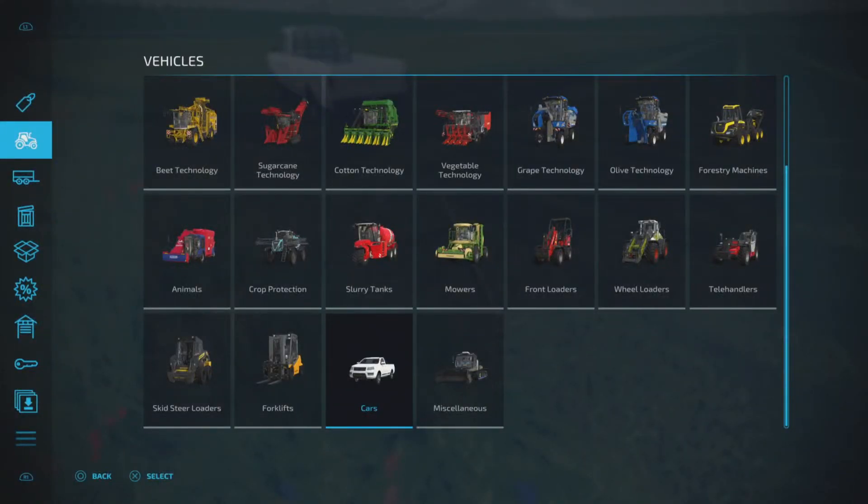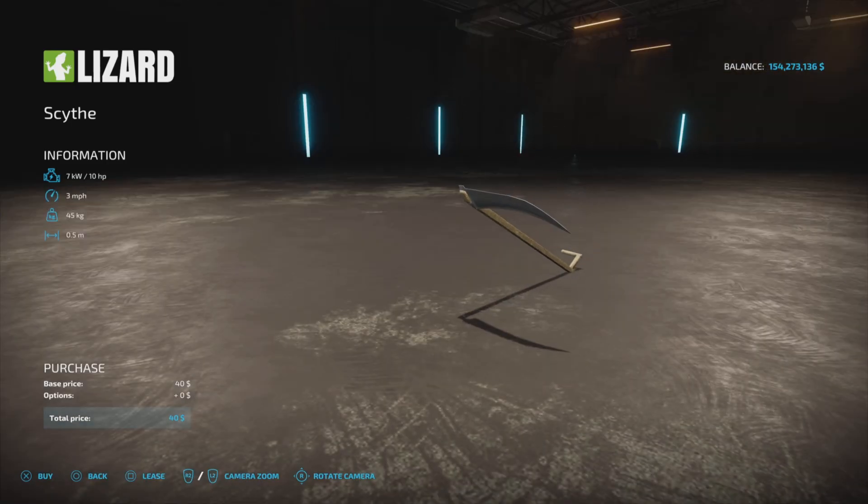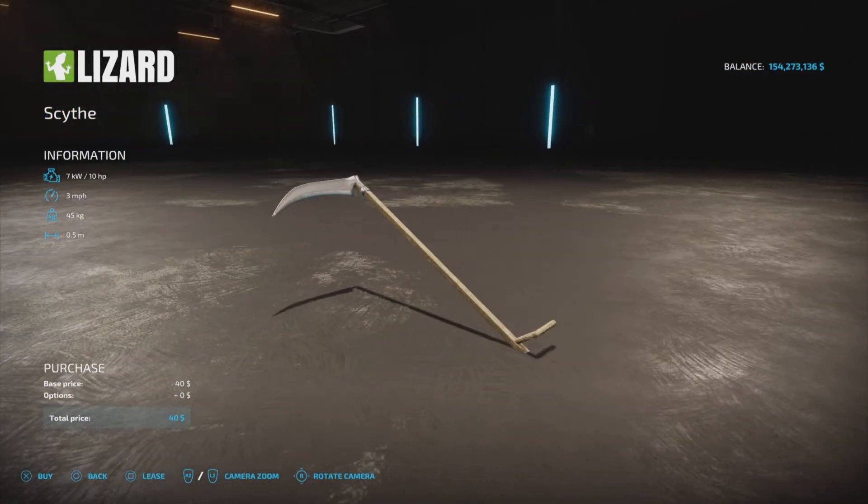First, let's find it. Vehicles and mowers — there it is. 40 bucks, three miles per hour, half a meter working width. Even in the store it looks a bit weird.